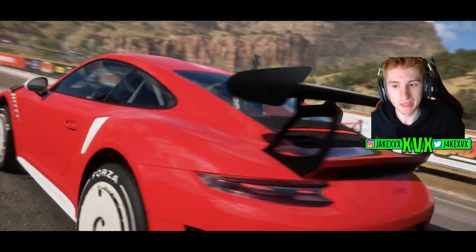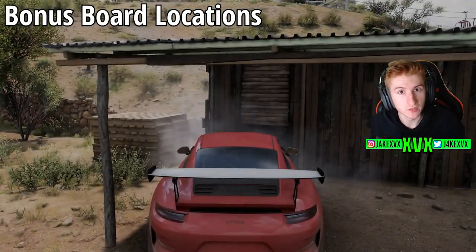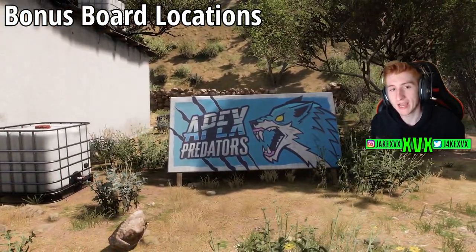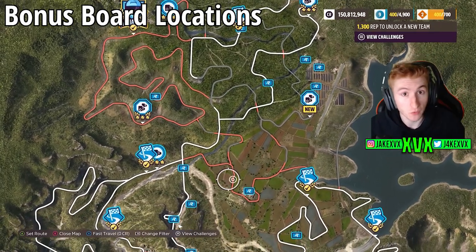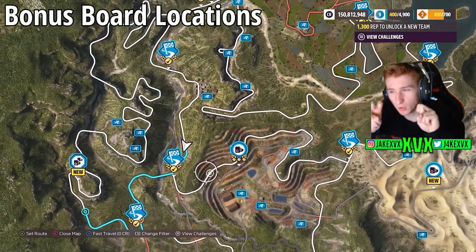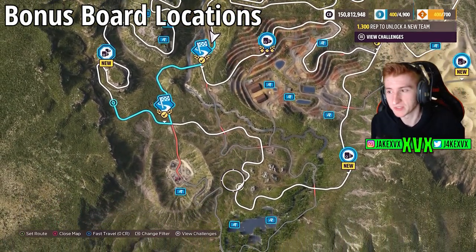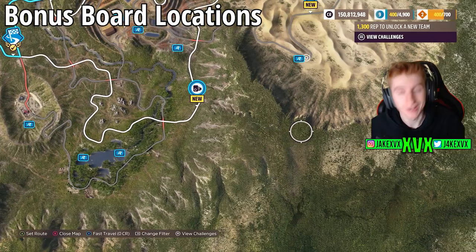I hope the expansion makes a bit more sense to you now — how it works and what routes you need to take to get to the races you want. There are bonus boards on screen here, but they are all related to road racing. When I activated my treasure map, it shows all the bonus board locations on screen right now if you want to get them all. Interestingly, the dirt racing also has its own type of collectible, but those don't come up on the treasure map. So here are the bonus board locations for the road rally racing.